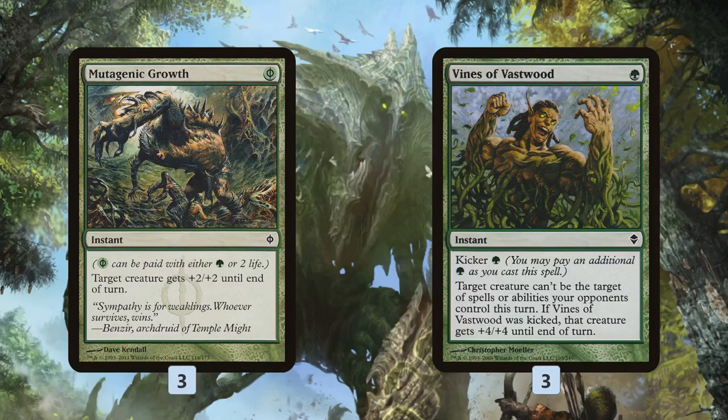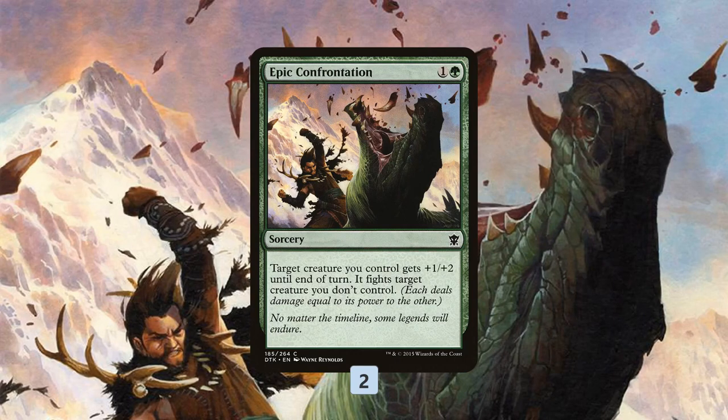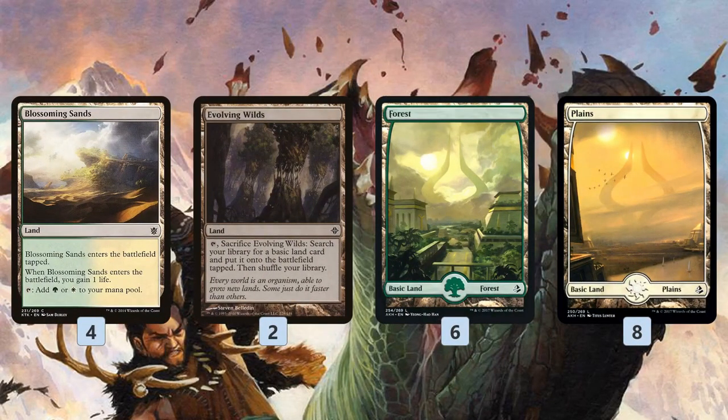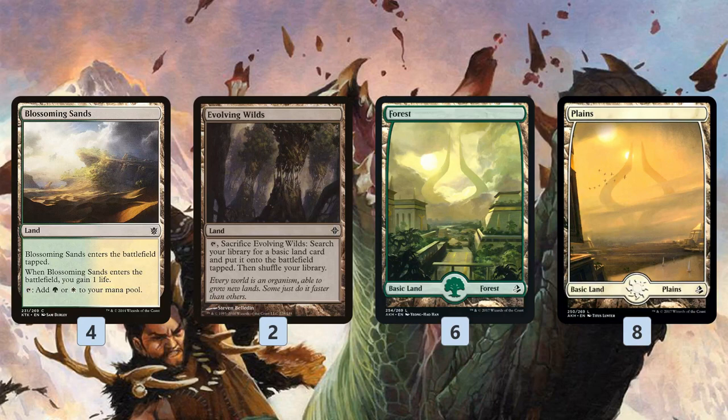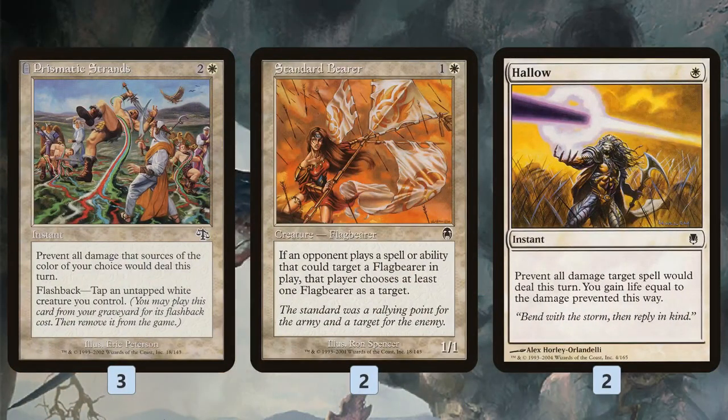Vines of the Vastwood is +4/+4 and also fizzles removal spells with hexproof. We also have a couple of Epic Confrontations, which work like sorcery-speed pump spells and removal - if we have a huge Sliver thanks to our lords, we can fight our opponent's creature and get rid of their best threat, then keep attacking to close out the game. The mana base is simple: four Blossoming Sands, two Evolving Wilds, and basic lands. We use fewer dual lands than some Pauper decks because we value having lands enter untapped so we can curve out one-drop, two-drop, more lords.